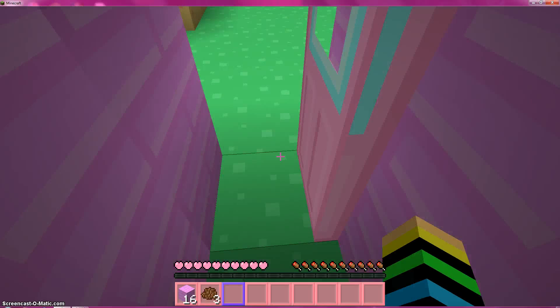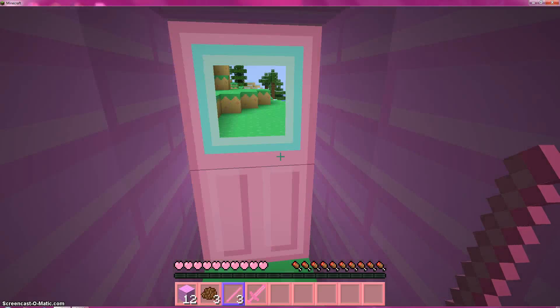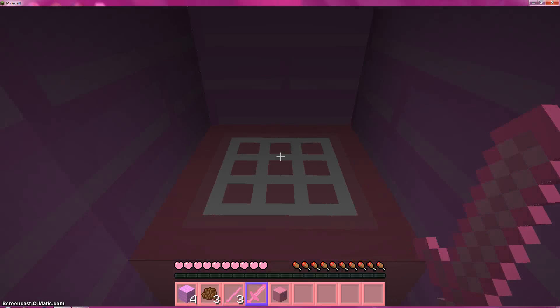I'm going to make a sword — there's a pink one. I'm going to keep that with me. I'm going to make a chest. Most of the things are pink, some of them are blue.